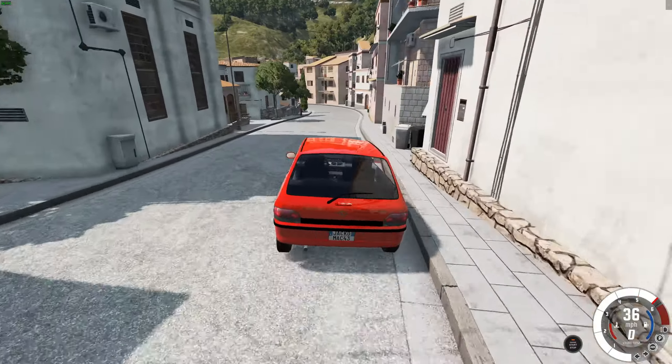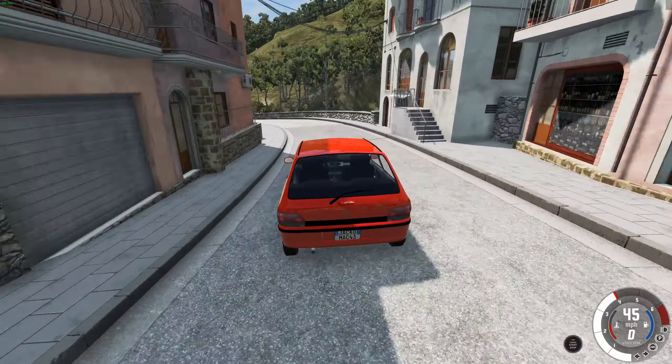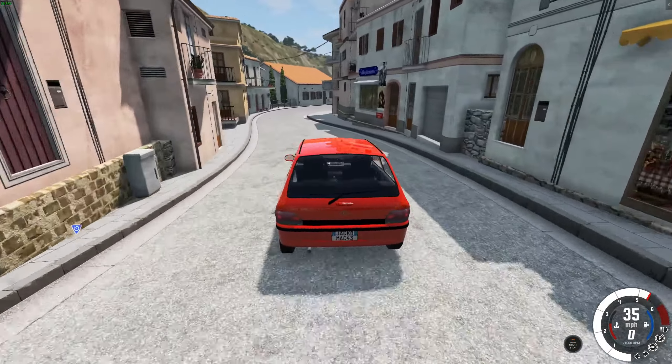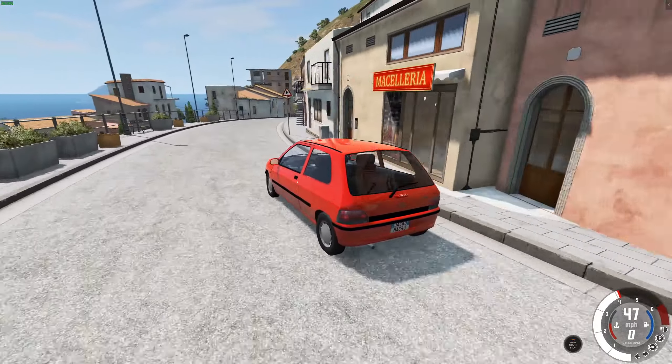The first thing we're going to do is quickly just drive around this town and see how it handles. Does it handle like a little hot hatch? Look at that — it clings onto the road pretty well. A little bit of understeer. This automatic gearbox isn't perfect, is it? You'd want a manual if you had a little hot hatchback.